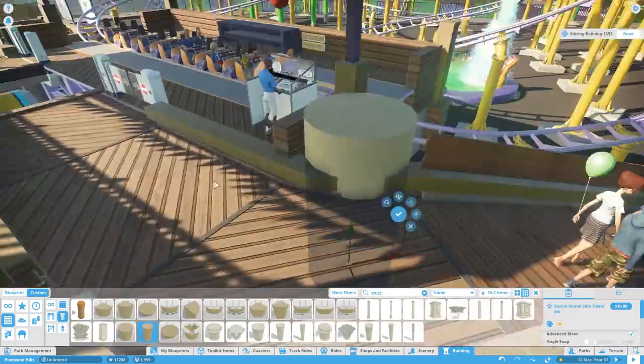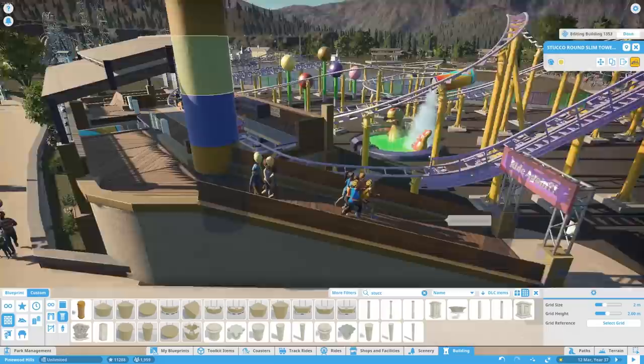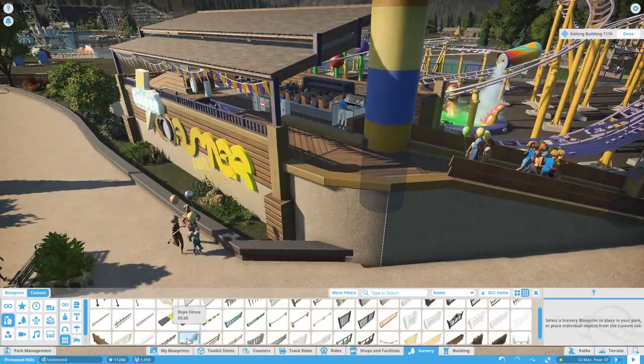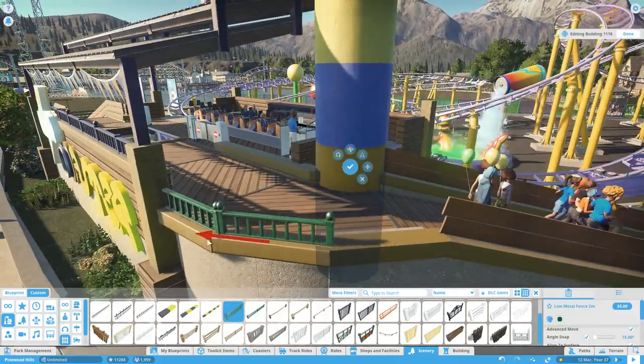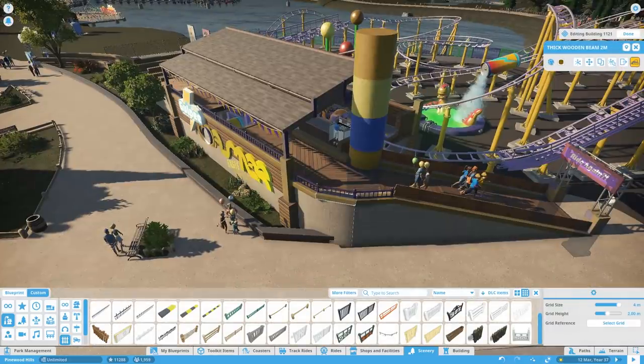We've seen a Vekoma SLC style roller coaster, which a lot of people have been asking for. We've seen a Grand Carousel, which looks gorgeous — I can't wait to throw that into Pinewoods and replace the Venetian Carousel. The lore about the Carousel in Pinewood is always that it's a Grand Carousel, and we've kind of made it work with the Venetian, but we're going to go in and fix that.